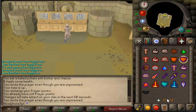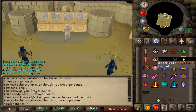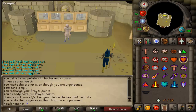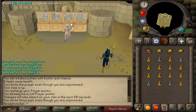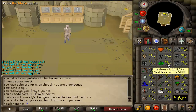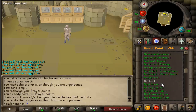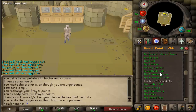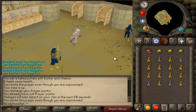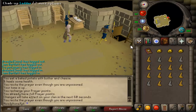For prayer, you're going to want to have moderately high prayer as well. I like to pray Rapid Heal all the time because there's an altar very close, and it doesn't really drain your prayer too much. In order to use this bank, you're going to want to do the quest Contact as well. The other quest you want to do is Eechlin's Little Helper — it has fairly high requirements, but it does help out a ton.